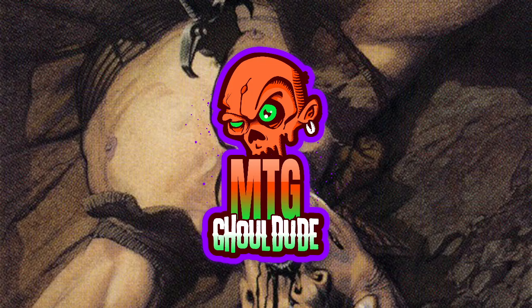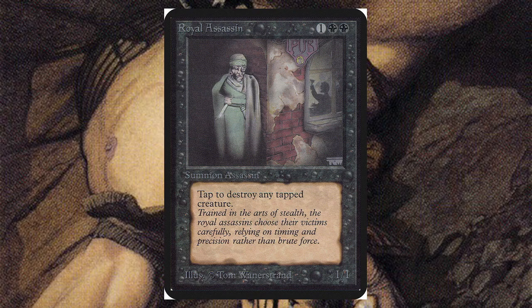Starting off with Royal Assassin — for one and two black, it's a 1/1. The text has been eroded a bit but it has the tap symbol and says 'tap to destroy any tapped creature.' Royal Assassin has been printed many, many times, and you can get it for way cheaper than this alpha version, but if you're looking for the OG original assassin, this is it — all the way back from Alpha.